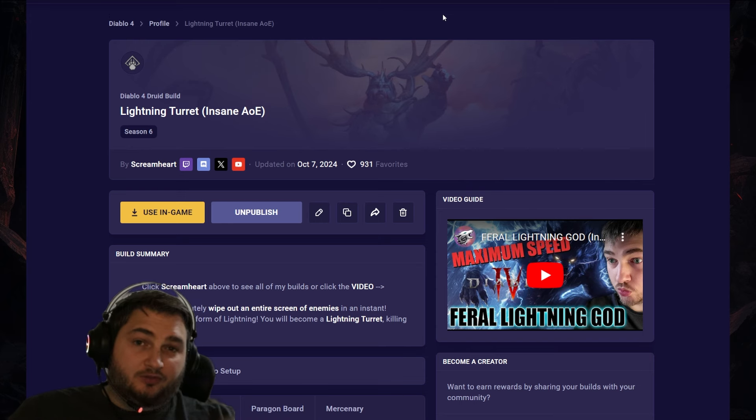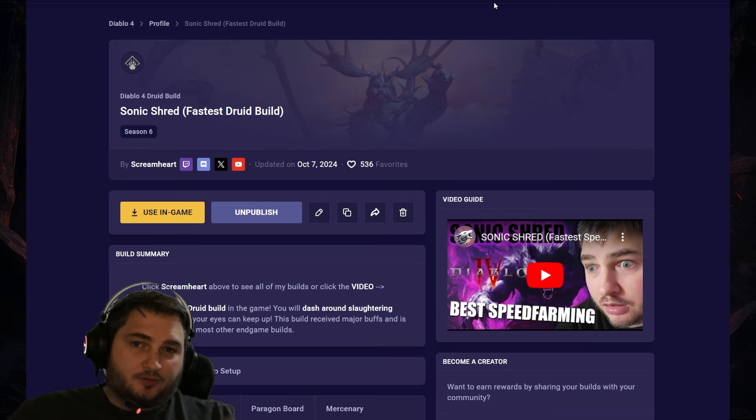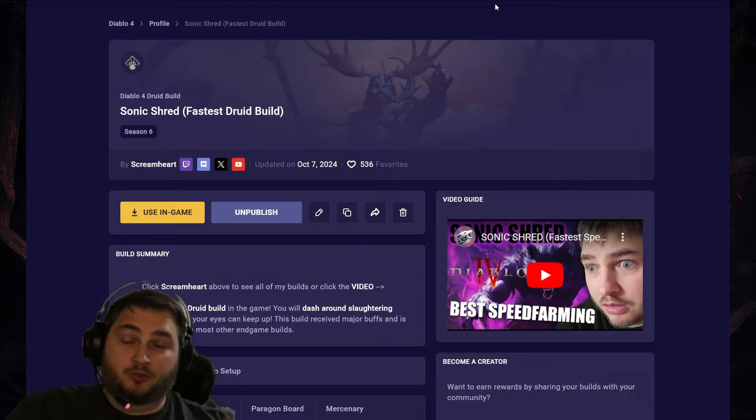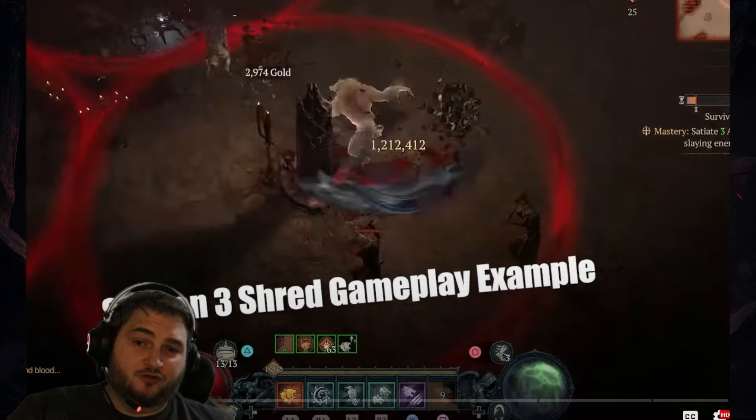Now we're down to the top five. In fifth place, we've got Shred. Shred got multiple big buffs and it's finally in a good spot. Regardless of where it falls in terms of DPS compared to the other builds, Shred is an extremely smooth build, so the fact that it now has decent damage puts it higher. This is the fastest build you can possibly play on Druid. It got the 50% Werewolf damage buff, a Retaliation buff, a Stormclaw aspect buff, and a Blurred Beast buff. Here's some gameplay for Shred.